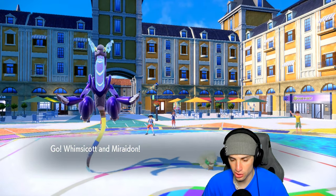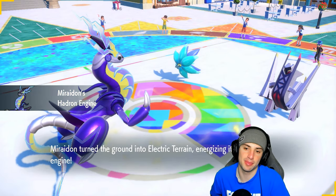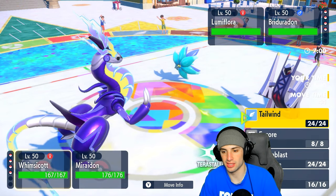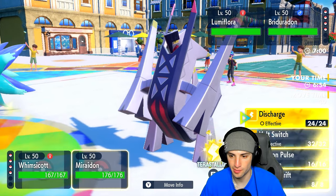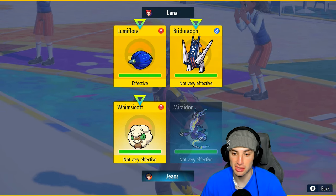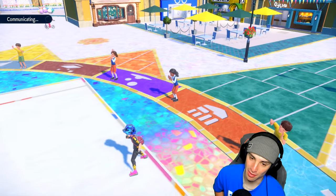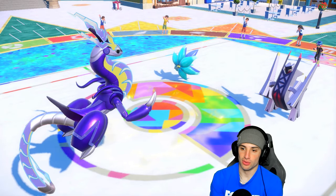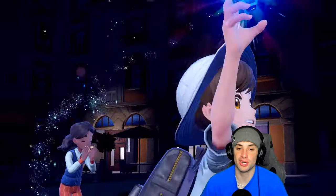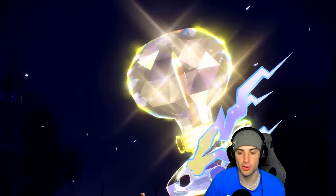They lead Glimmora and Archaludon — Meteor Beam and Sludge Bomb both look scary. I go for Tailwind and Terastallized Discharge into the field. I want to dump on Glimmora especially with our speed advantage. The paralysis chance from Discharge afterward is pretty high, so if we can pull off some nice paralysis that could also be great for the squad.